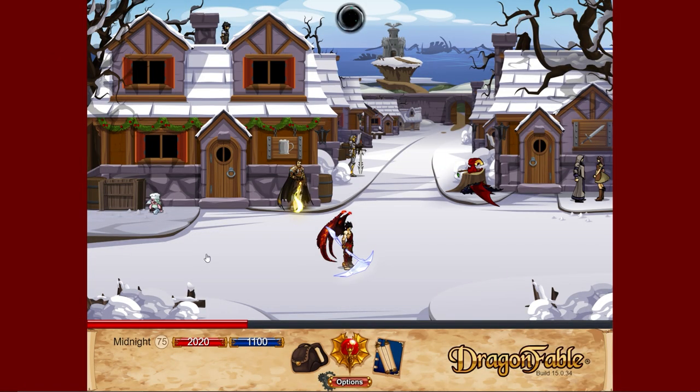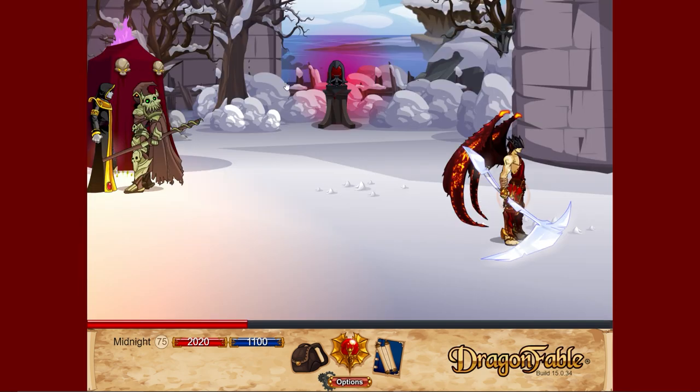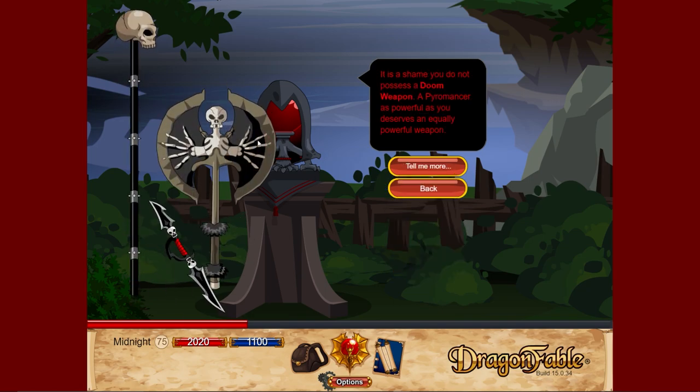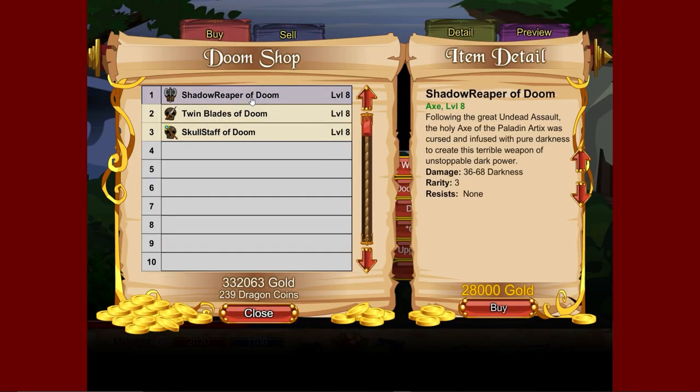Now we're in Falkarya. Ser Jing's weapons are very good, but there's more here. Up here is the doom shop — if you're in Book One it would look different. Going to doom weapons, he'll tell you about his weapons, and if we go to shop we can buy them.